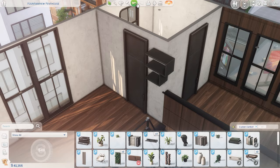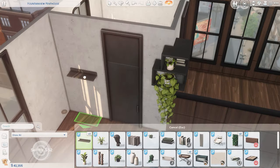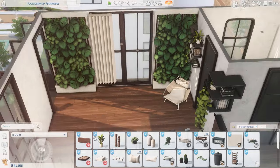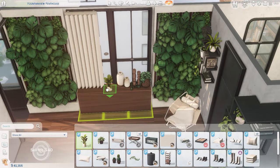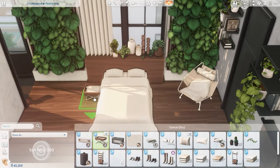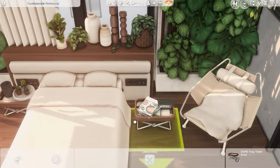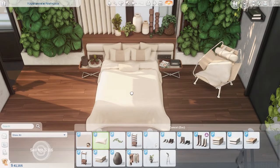Now we're moving upstairs. The bedroom is definitely my favorite part of this build — it just looks really, really nice with the plant walls I put up. I used a mixture of the Soho and Clean Bedding sets; I used the headboard from the Soho set on top of the headboard from the Clean set by Harriet, and I just really like how it looks.